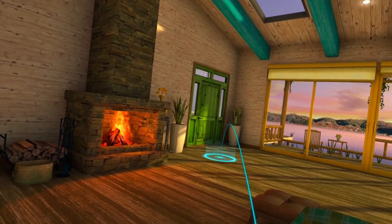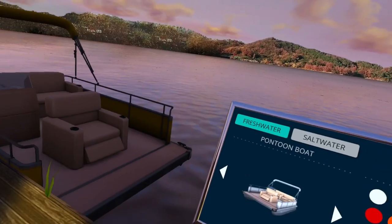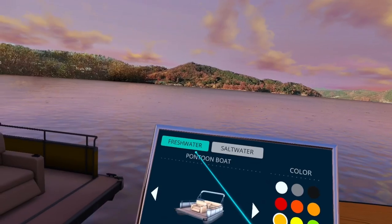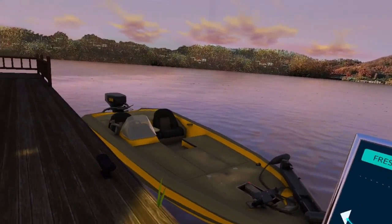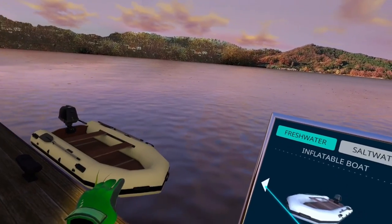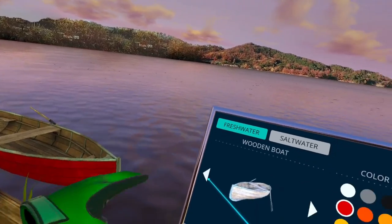Here's the simple way to do it. What you do is you go out the door, and there's going to be a kiosk right here. At this kiosk is where you're going to select your boats. You have your pontoon boat for your freshwater, your motorboat, and you can see them changing over here — inflatable boat, your kayak, and then your little wooden boat.